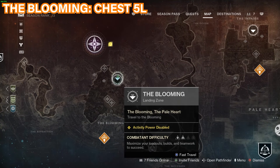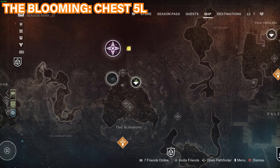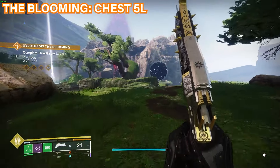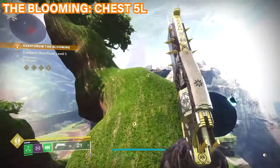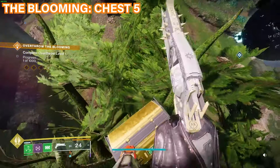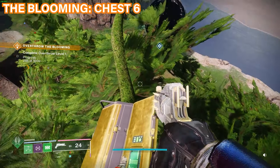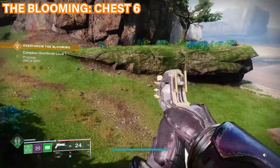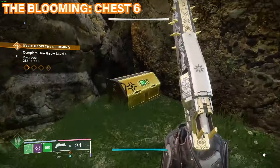The fifth chest can also be found in the blooming area right by the spawn point. Once you spawn here, go all the way to the tree and start climbing it. Once you get to the tree, jump up onto it, and once at the top jump up — I recommend landing directly on the chest because it's pretty easy to fall off. After getting the fifth chest, the sixth chest is in this area right over there. Make your way to that corner and right next to this tree the chest is going to be right here.